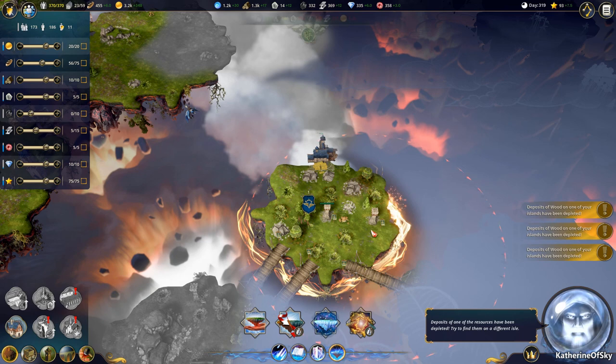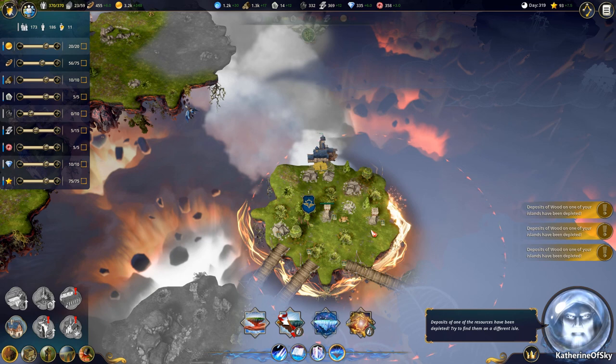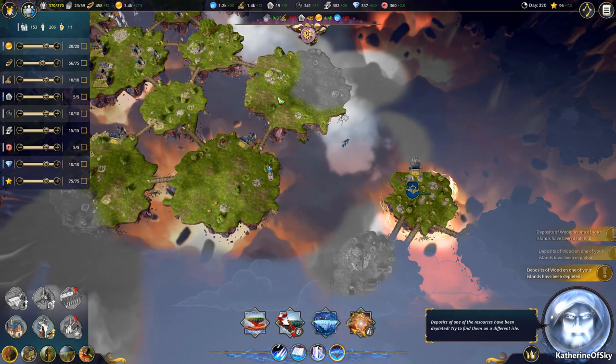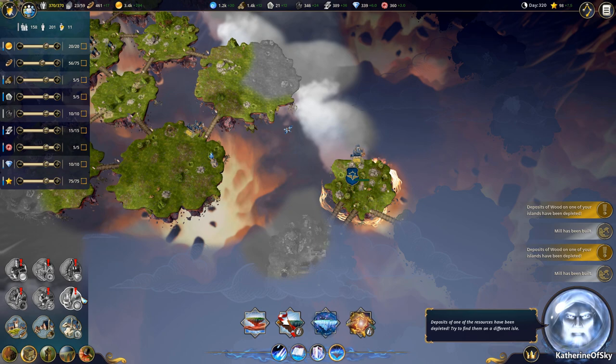Deposits of wood are being depleted — that's not great. They're still going. This one needs a gold mine — I'm going to build a gold mine. I can't build — what am I missing? Stone. Like always, stone. It's stone. Let me go buy some stone real quick at the market. I want gold for stone — let's do a trade.